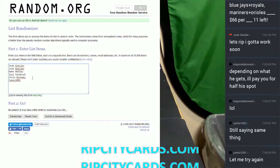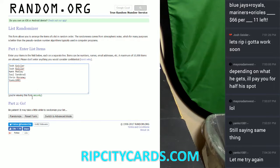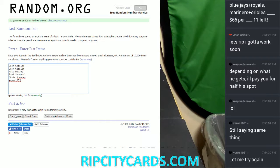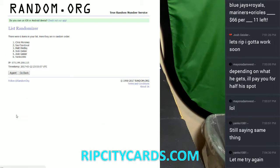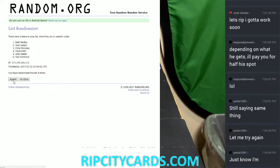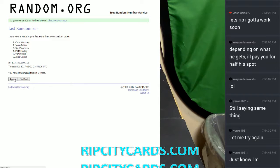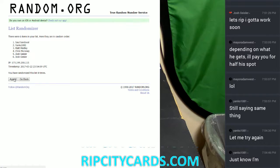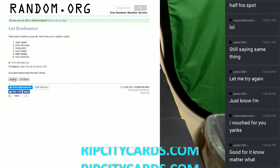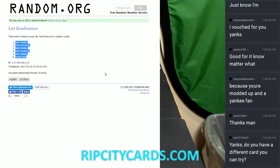All right, appreciate you for trying. We're gonna go 10 times in this randomizer — Random Sauce — here we go. Good luck everybody: one, two, three, four, five, six, seven, eight, nine, and ten. Boom boom, that's gonna be our random order.